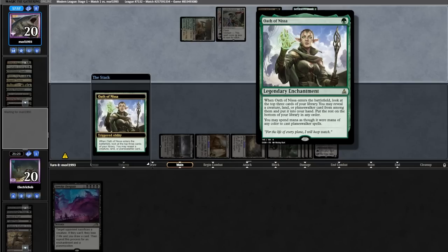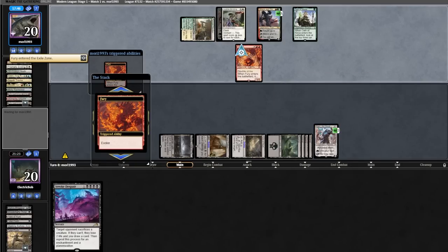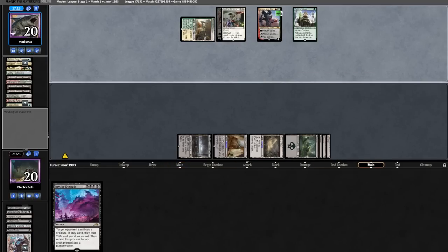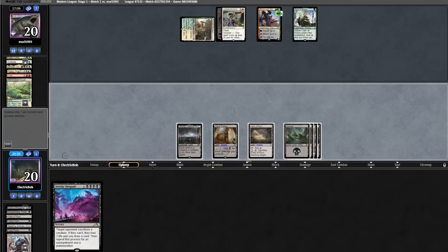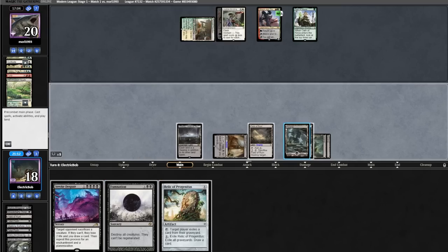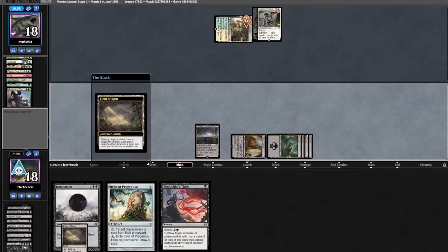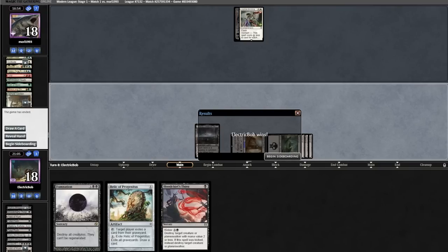We find a land, float seven mana, run out a Karn and grab a Walking Ballista. We run it out for X equals three, fill Risen Reef, fill Solitude, and Fatal Push the Omnath. Now it's their two planeswalkers and two enchantments versus us. They tick up Teferi, bounce Oath, replay it, evoke a Fury killing our Karn, discard a fetchland. We find a Night's Whisper finding Relic and Damnation. We invoke them, Field of Ruin to see how many basics they have left — and they scoop.